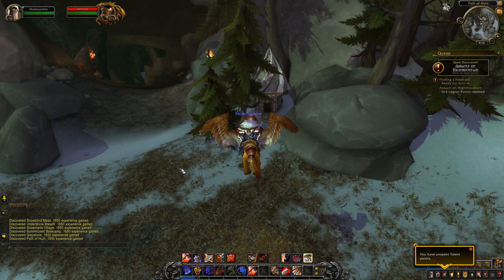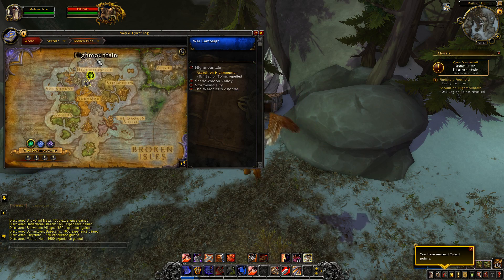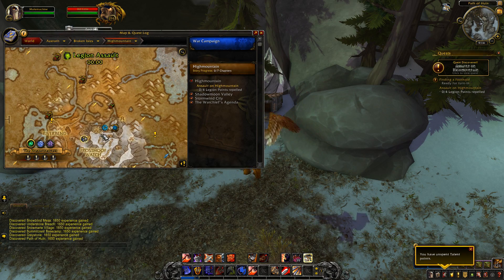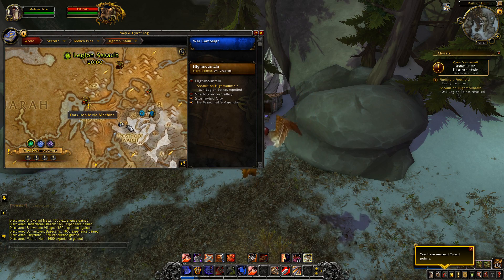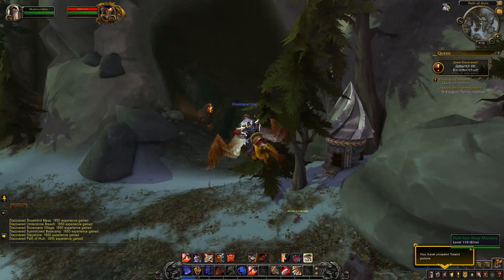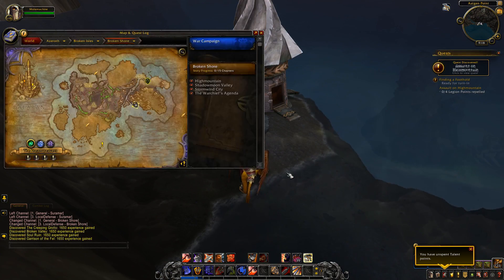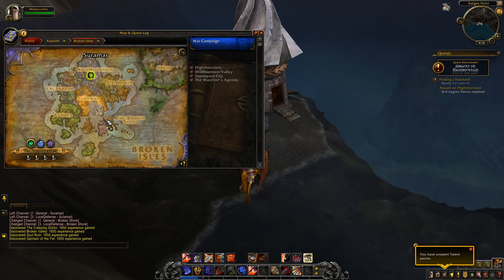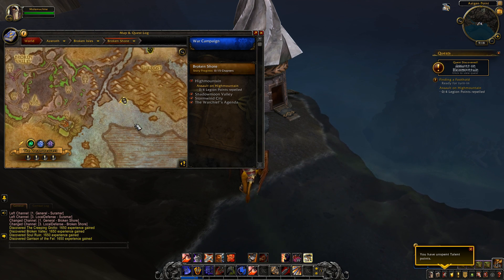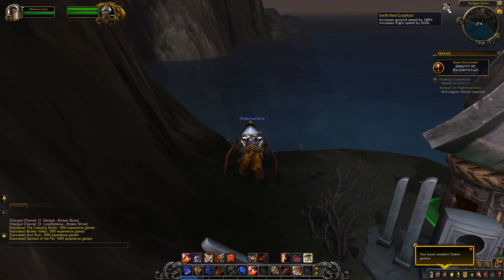We only have two more left. The fifteenth Dark Iron Mole Machine — we're in the Broken Isles, in Highmountain, right above Frostfire Watch. This is the Path of Hohn, and it's right in front of this cave, kind of hidden behind these trees. Click that for the fifteenth one. And then the final sixteenth Dark Iron Mole Machine is on the Broken Shore. Just click that to get our last location for the Dark Iron Mole Machine racial.